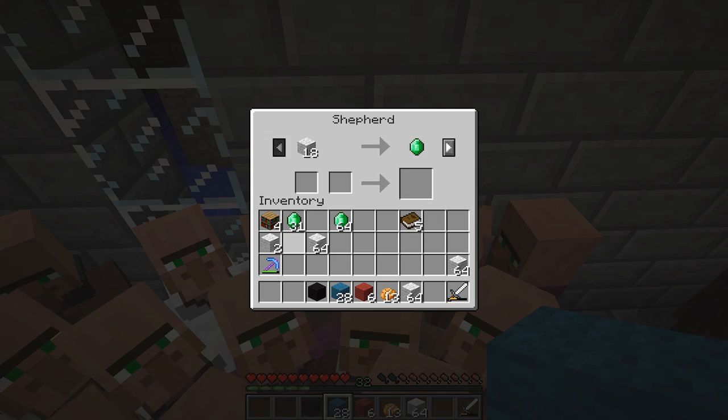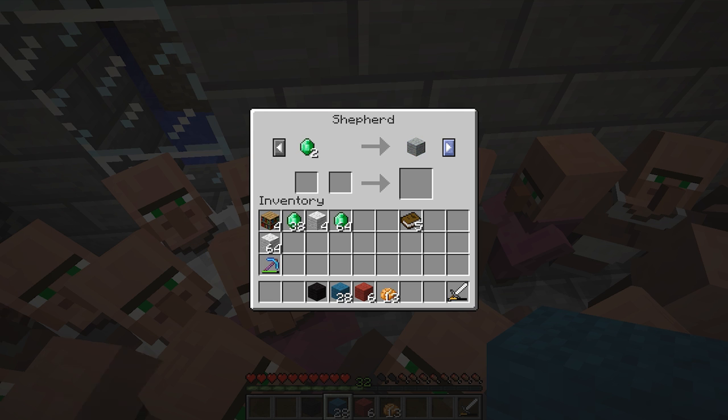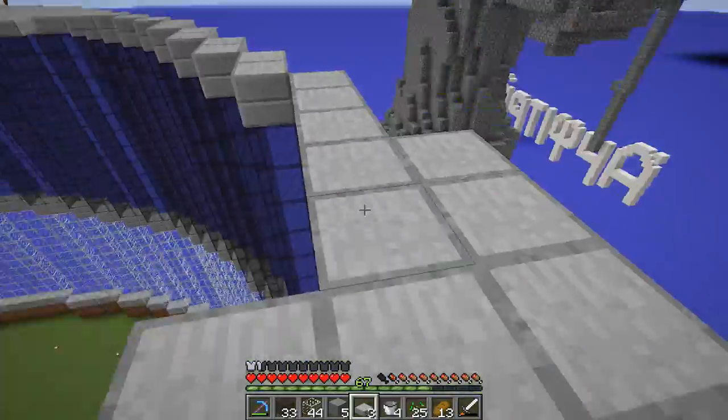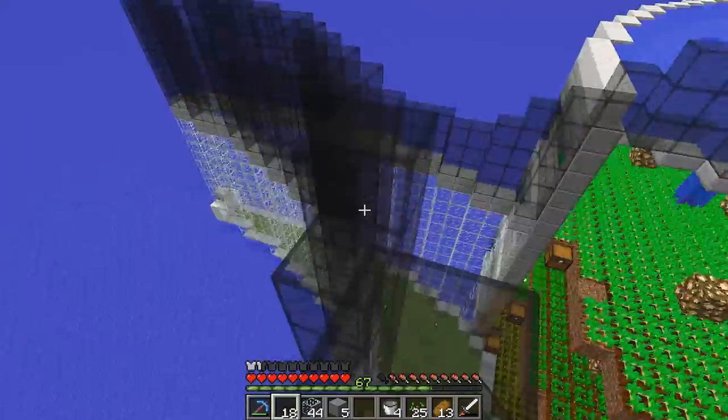I traded with tons and tons of villagers to get basically all the glass that we need to finish off the main glass portion of Salacia, which is our underwater city. I've already gone ahead and placed most of the glass as you can see here, and today we're gonna start working on some of the buildings.